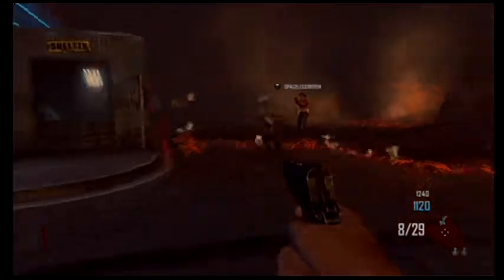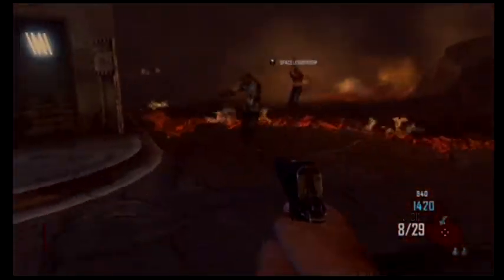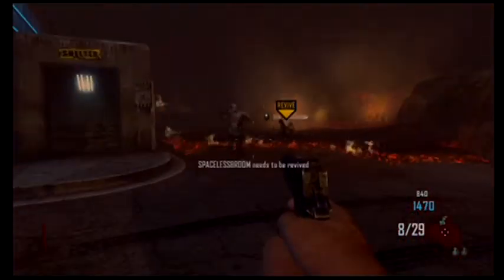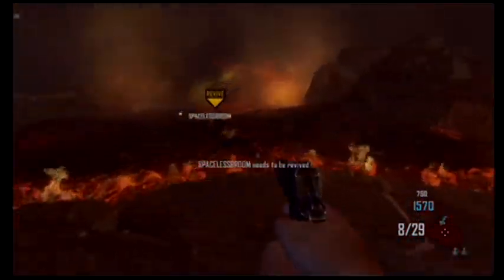This is pretty much all you have to do — stay in that lava if you're the one getting down, then the other person runs and revives him. Just keep doing this anywhere from — I would say the minimum is around 10, but it's not a glitch, it was put in by Treyarch. I've already done like 12 this game. It actually took me 18 revives, and he'll get it right after me — it took him 17.